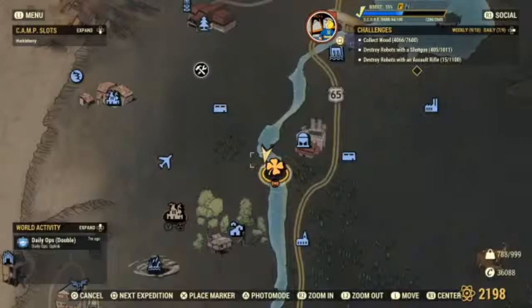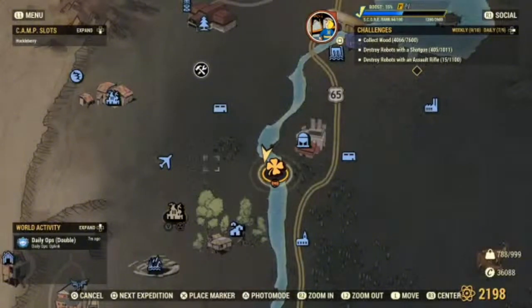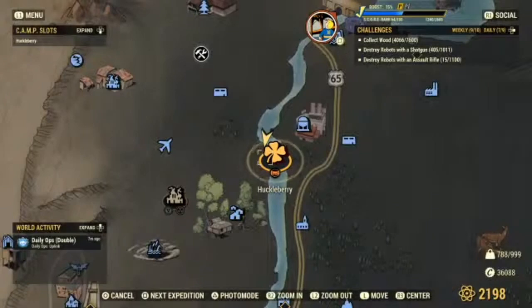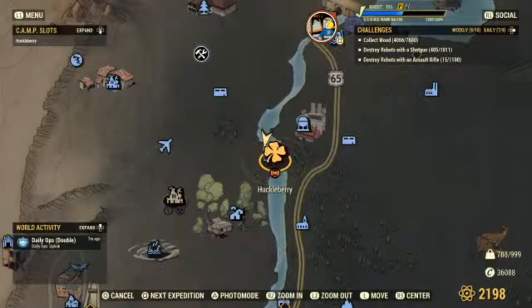I'm gonna go ahead and show you where the camp is. Camp Huckleberry is down from Dire Chemical and up from the Retreat. A lot of people do camp in this region. I have another camp over here that I showed in my first video — this is my second. Down here you'd think there would be a lot of crap, but I actually don't have as much as I'd expect. I plopped my camp and now there's nothing — go figure.